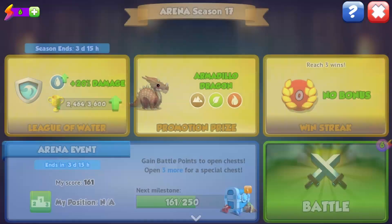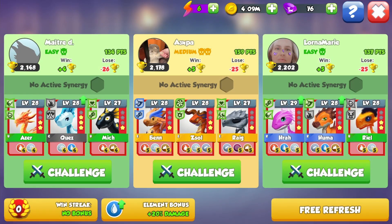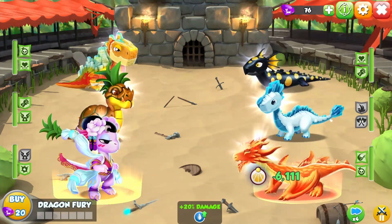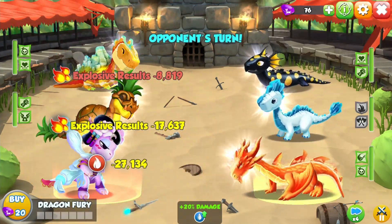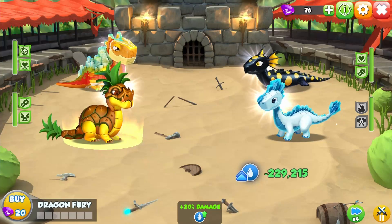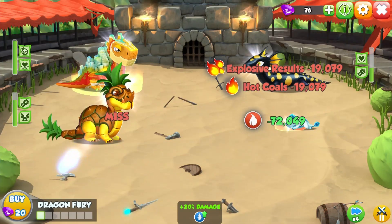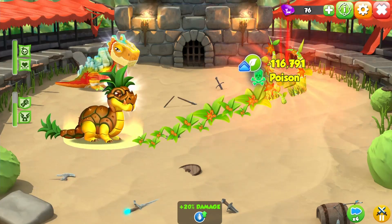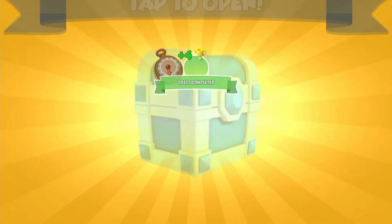I suppose we could do some arena battles. We got some easy and some medium — I'll take that. Oh no, I used a divine. Why did I put that on my team? She's level 20. I'll fix that on the next one. It was a good job it was an easy battle — we still won.